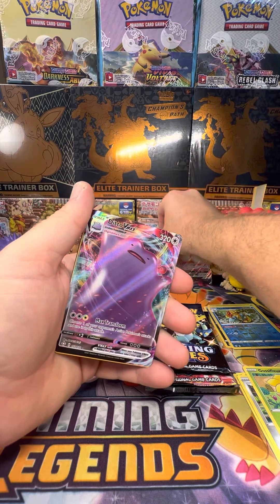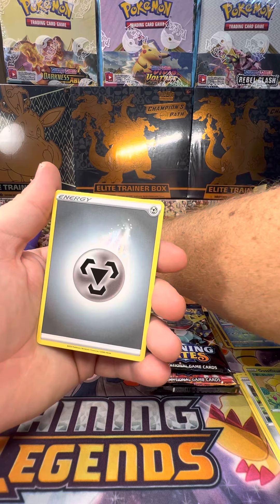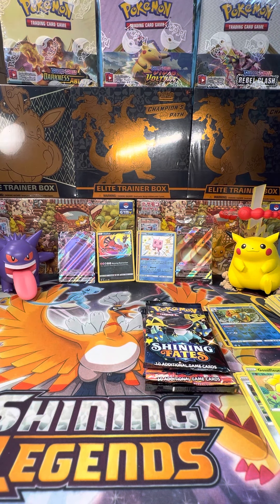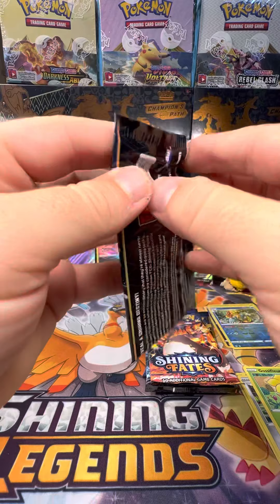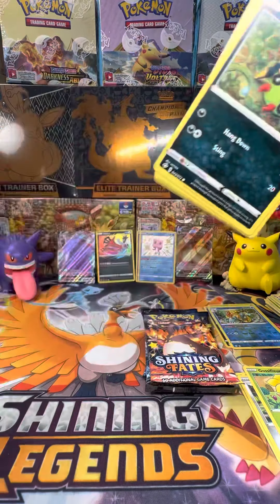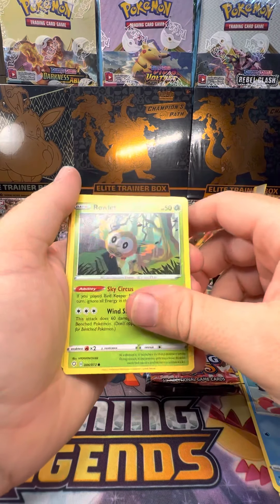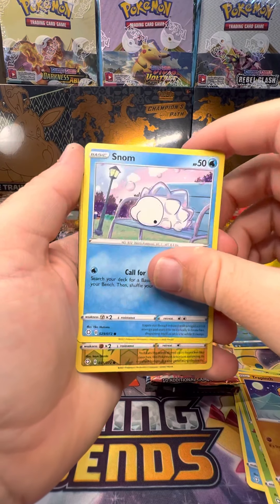Ditto VMAX — not bad at all. I have sleeves but I don't want to take the time on camera to sleeve them all up, so I'll do it later. If there's anything worth it, I will probably send it to CGC. It kind of hurts right now — the prices are through the roof. It was $13.50 to grade bulk, and $9 for subgrades. I like subgrades — I really do. That's what drew me to CGC and will probably keep me there if they bring the prices down.